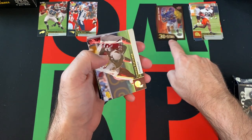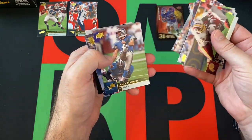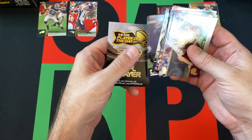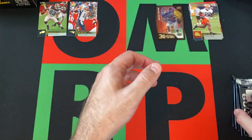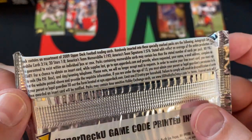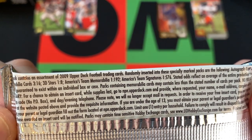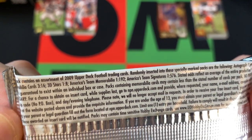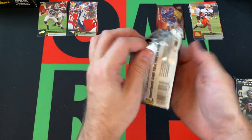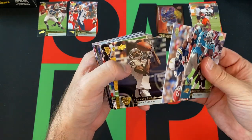That's one of the inserts — I think that's our first non-hit insert card. There are only a couple of inserts: this one and I think there's an America's Team set. The 3D Stars is really the only non-hit insert set in this product, which is interesting. London Fletcher, JaMarcus Russell, Champ Bailey, Derrick Anderson, Jason Hansen, Lofa Tatupa, Asante Samuel, Steve Smith, and the other Steve Smith.